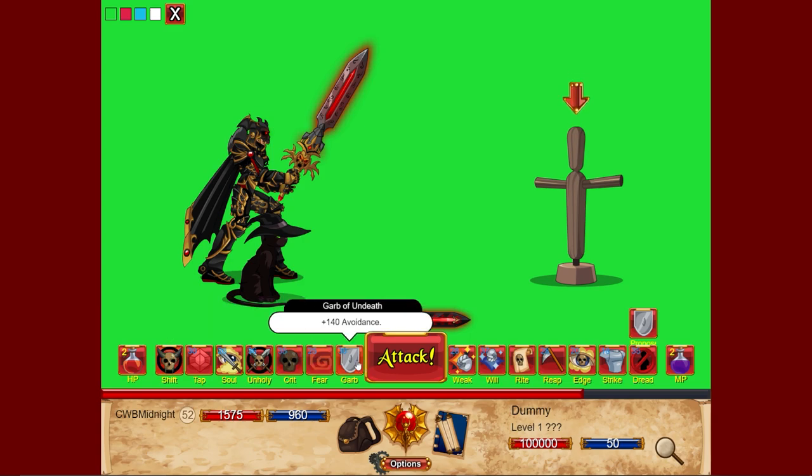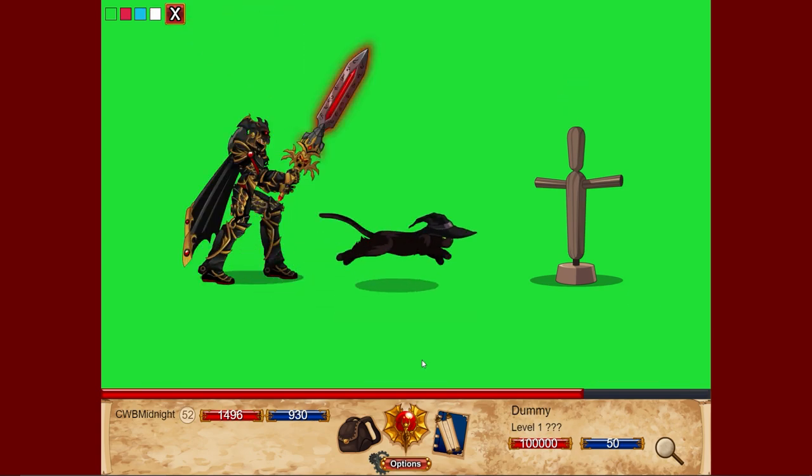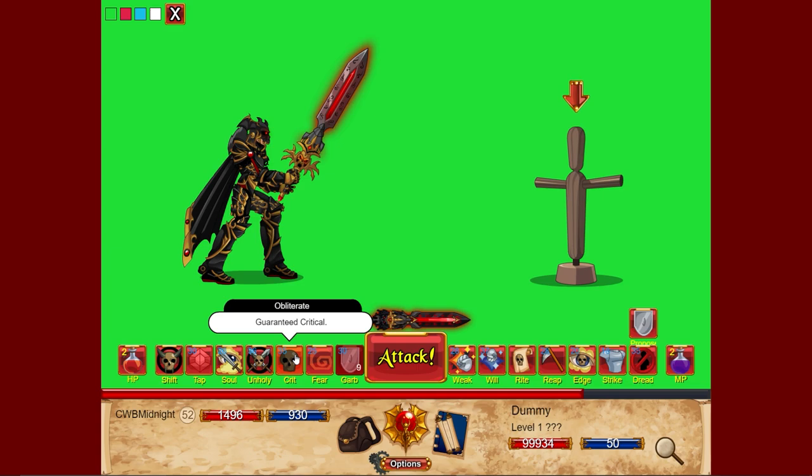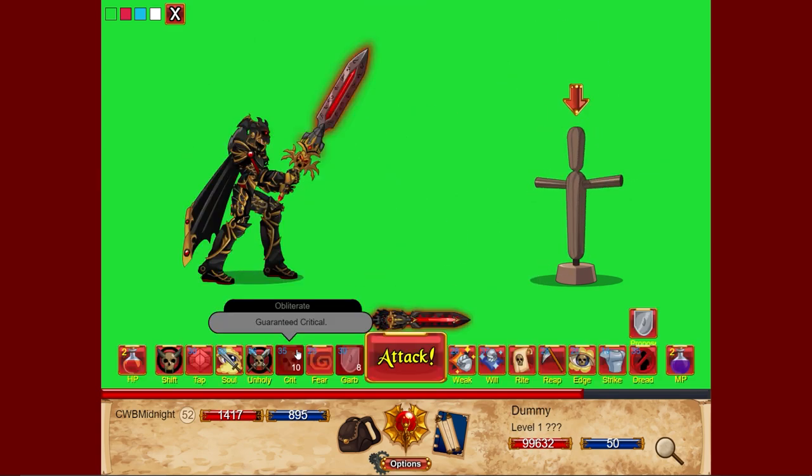The Grasp of Undeath is actually reduced to two turns duration, which is interesting. The Obliterate skill damage was also reduced — it now does 125 total damage, but the cooldown was brought down to 10, which is pretty good. They actually changed the animation for it as well.